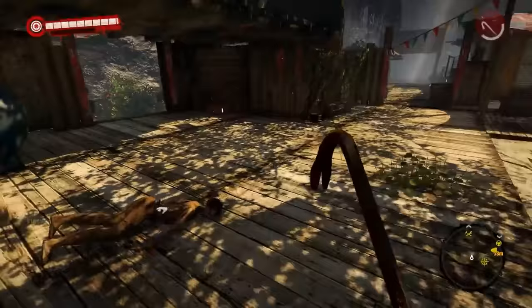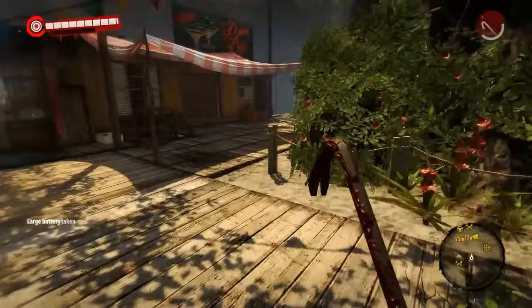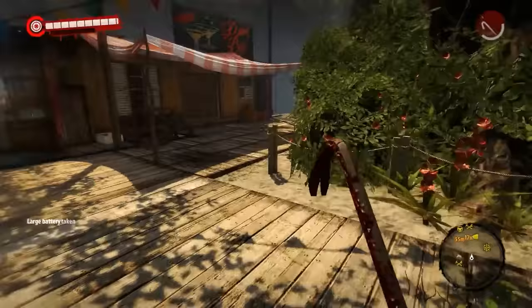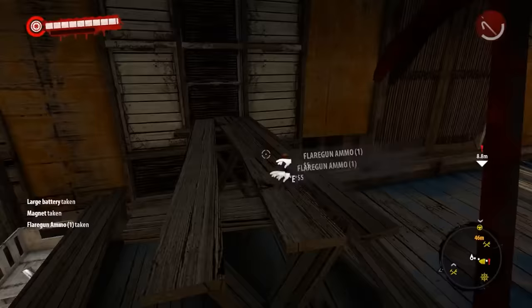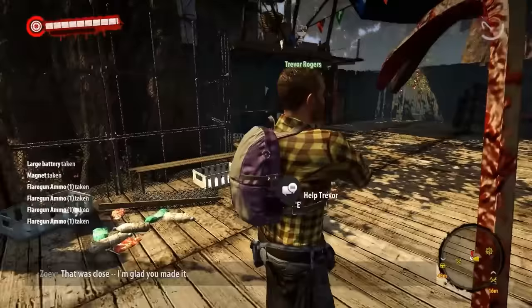If there was ever a game series that didn't need much in the way of plot, it's Dead Island. You're on an island, everyone's dead, hit them with sticks until they fall over — that pretty much covers it. However, there are still NPCs in games like 2011's spin-off Dead Island Riptide who will insist on trying to tell you about the plot, and who you'll need to listen to before the game will allow you to go back to caving zombie heads in.